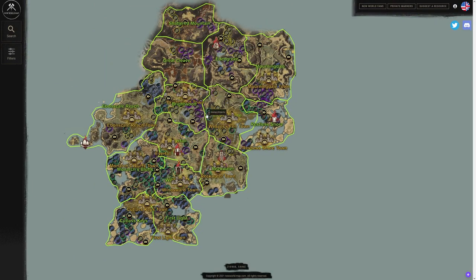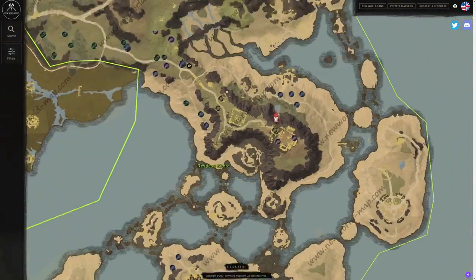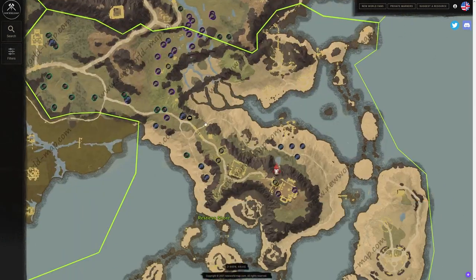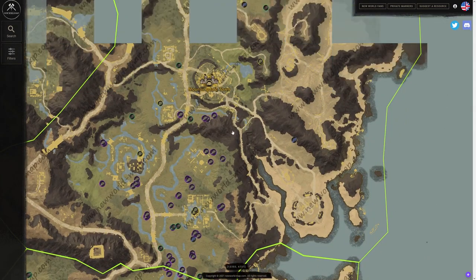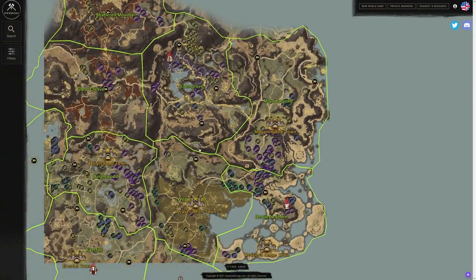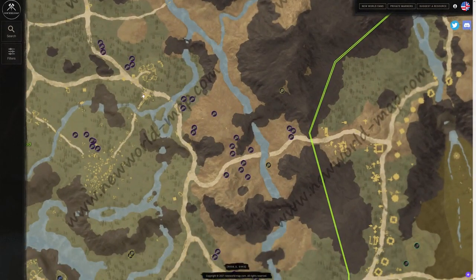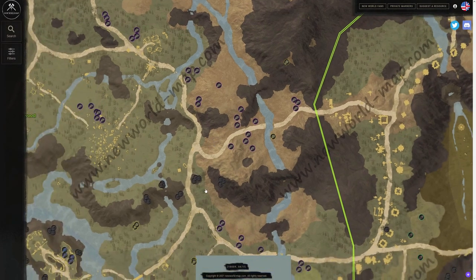Zooming out a bit, one resource I haven't mentioned much is silkweed. Restless Shore is good for that as well — the common route I was talking about earlier. For silkweed, the best spot is up closer to Morningdale. You can teleport to the spirit shrine and run up, collecting silkweed all the way to Morningdale — a ton of it. You could also go to Brightwood; there's a nice little spot there near some rocks, though the iron resources down there aren't great.